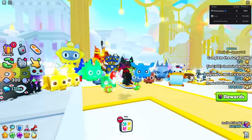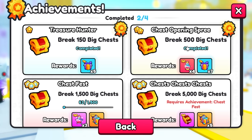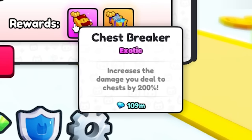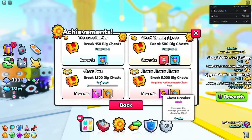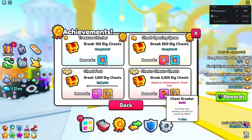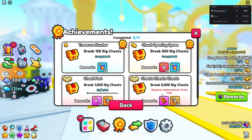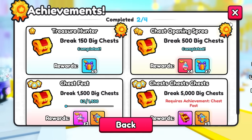There are four achievements here - Treasure Hunter at only 150, then 500. Even if you're not in the clan battle, there's a Chest Breaker reward: if you complete 5,000 big chests you get a 100 million diamonds enchant. It's worth 100 million right now - it dropped to about 32 million for a while then popped back up. It's one of my favorite enchants in the game because it does so much damage, especially against meteors, chests, and lucky blocks.